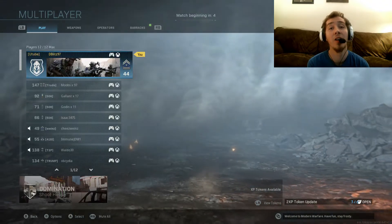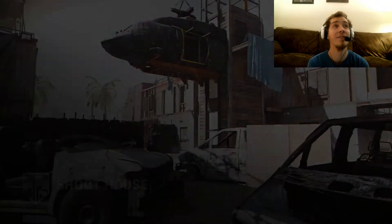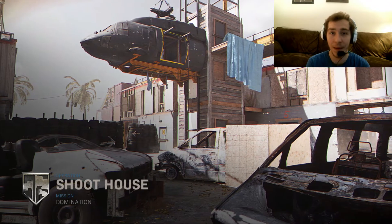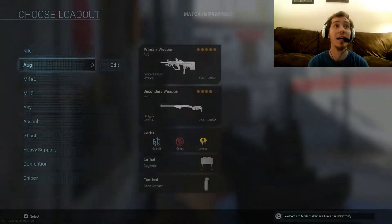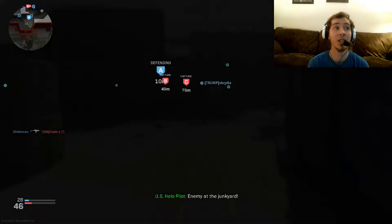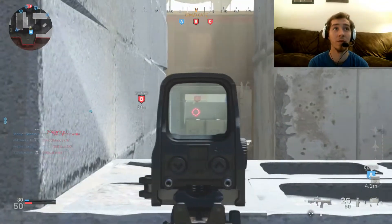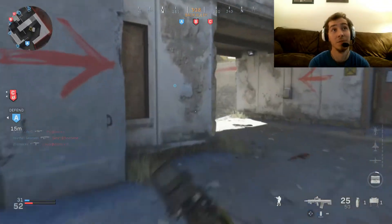I've heard that the Damascus camo is bugged — like, even after you get all your guns platinum and everything, it bugs out and it won't let you get the Damascus camo. Personally, I'm not going for the Damascus grind trying to get all the camos. Will I get gold and platinum on my guns? Eventually, yes. But as of right now I'm just trying to test out each weapon, see which ones I want to go for first, and which ones I like the best.